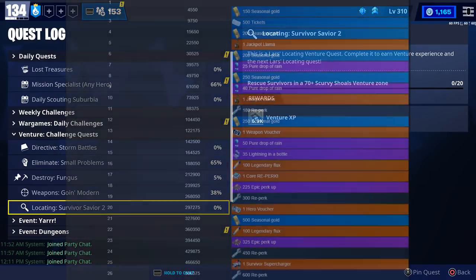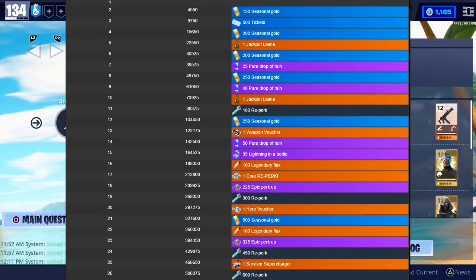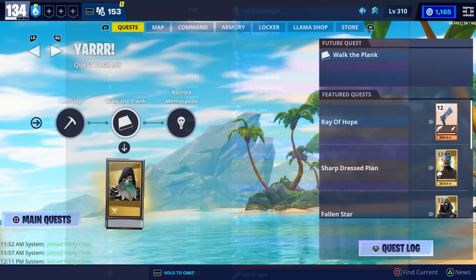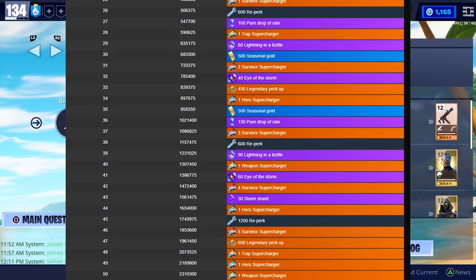Here's when you'll actually get the rewards — the main ones: at level 5 and 10 you get a jackpot llama; at 13 a weapon voucher; 100 flux at 16; a core reperk at 17; hero voucher at 20; 100 more legendary flux at 22; survivor supercharger at 25; one trap supercharger at 28; two survivor superchargers at 31; 450 legendary perk up at 33; one hero supercharger at level 34; three survivor superchargers at 37.